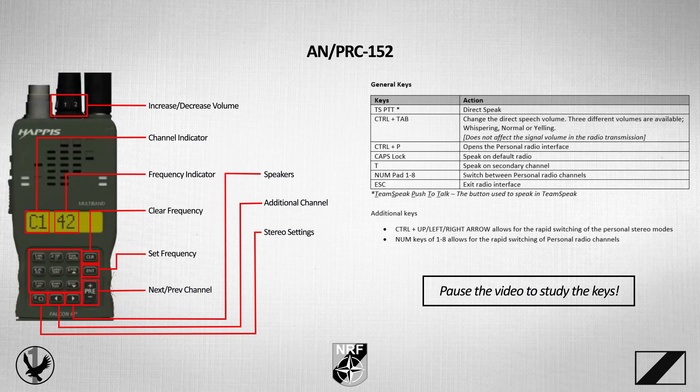Here are the keys we're going to be using during the tutorial, which can be accessed through the keyboard and by interacting with the on-screen radio. These will be discussed as they're used during the tutorial, and members may want to consider locating the quick reference guides for each radio in the members-only section of the First Air Assault website. The QRGs are useful reference tools not only for this training video, but to have at hand while in mission and in game.